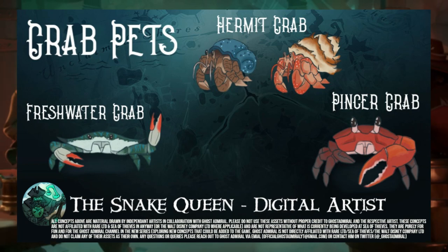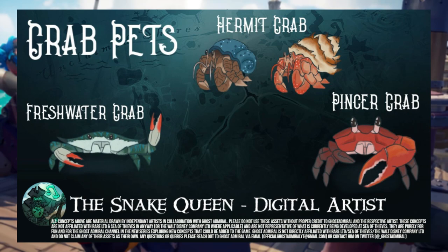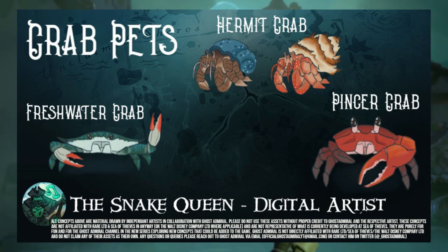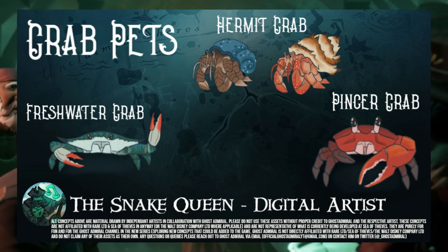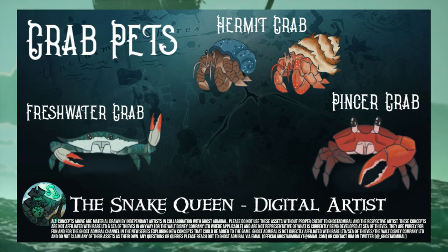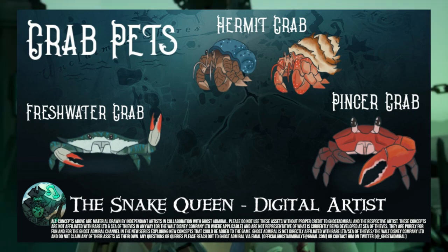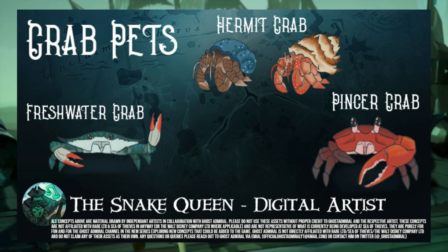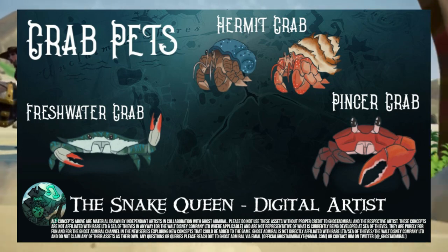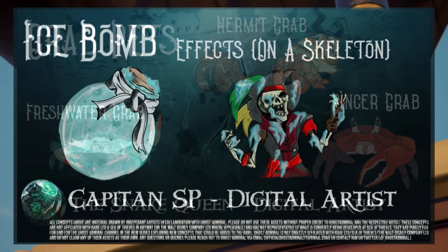Although we've recently got pocket pet crabs, have you ever wanted a crab that actually follows you around — just like Shelly, just like the dogs, cats, parrots, and monkeys in-game? Well, these crab concepts would be pretty awesome to implement. There are three different types, each with three different styles keeping in line with normal pets in the Pirate Emporium. You've got the Hermit Crab with tough outer shells, the Freshwater Crab with quite a wide surface area and thin build, and then the Pentacrab, which is your classic Shelly Crab. I would love to see them come to the game.